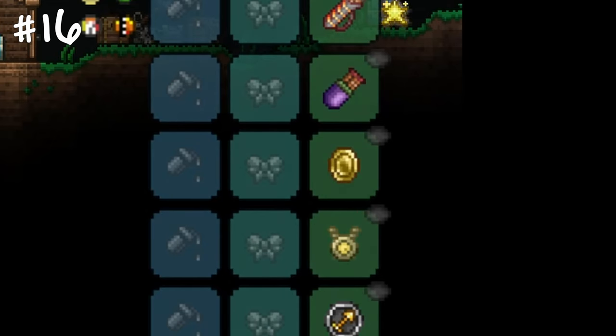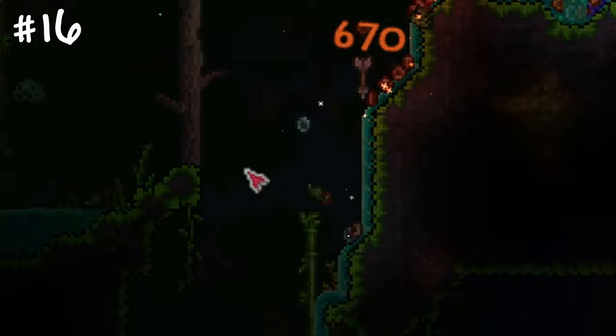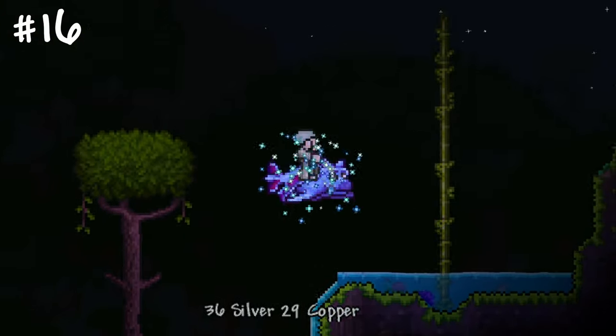A slime staff combined with a lucky coin will yield coins when slimes hit targets for a pitiful 1 damage. Use it as an additional source of money or set up a farm.